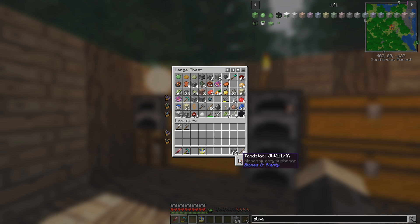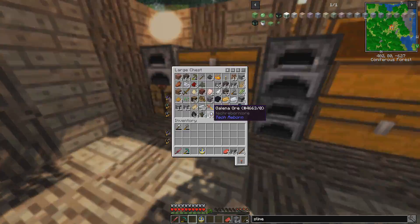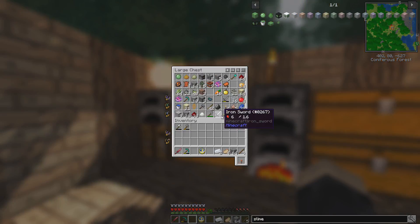Today what we need is a sword and just random stuff to take with us so that we can fight these terrible magma cubes — that's what they're called. Lost my train of thought there for a second. I'm going to get some food going and then go.